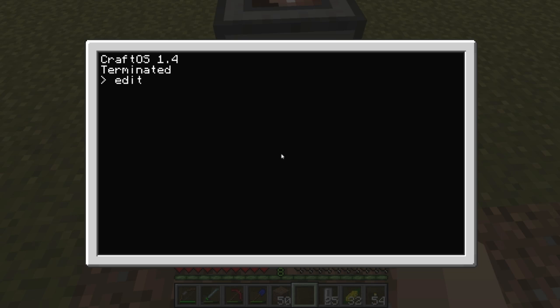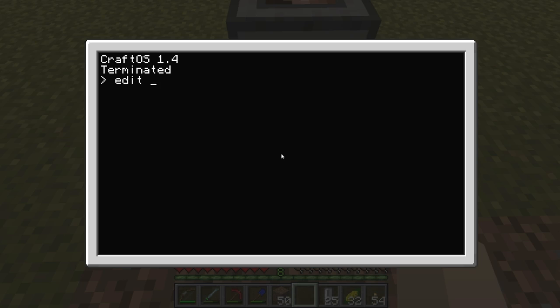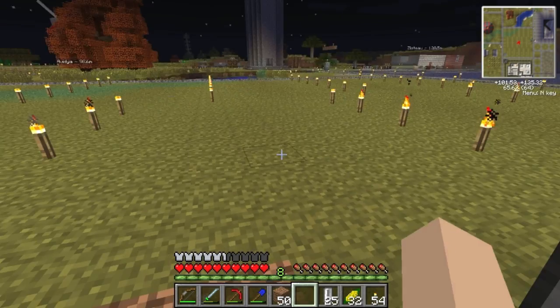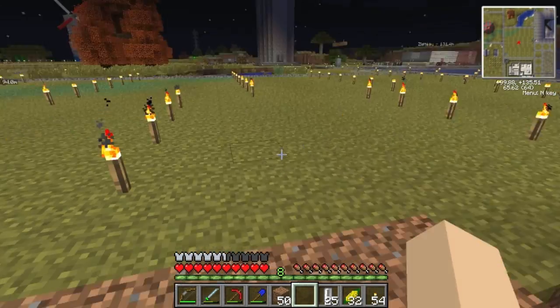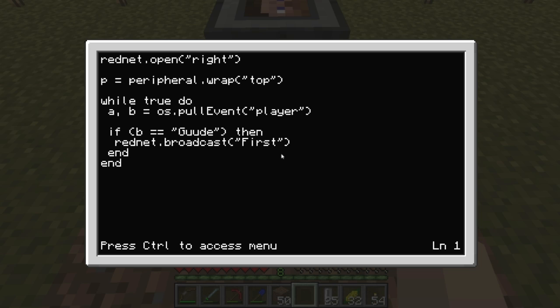I've set the script on all of these as the startup script, and any time you name a script 'startup' it's going to run when the computer starts up. I was wondering what happens if you leave the chunk and the turtles shut down — when you come back and they boot up, they run their startup script. Looks like they'll do that on their own. Here's the script: we open the modem on the right side, and we have the peripheral wrapper which stores P as the wrapper for the player detector.